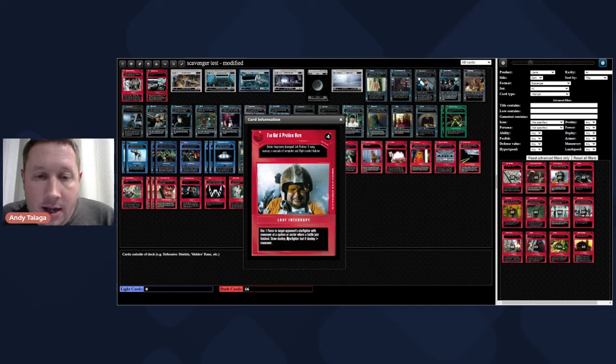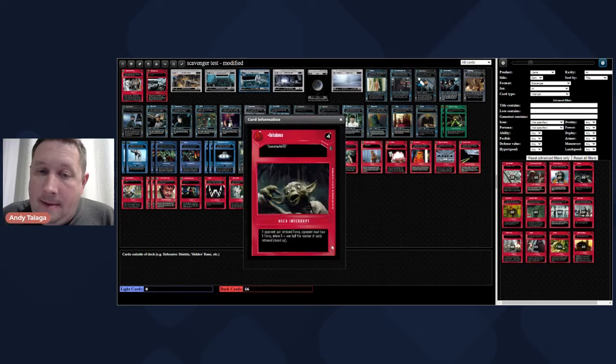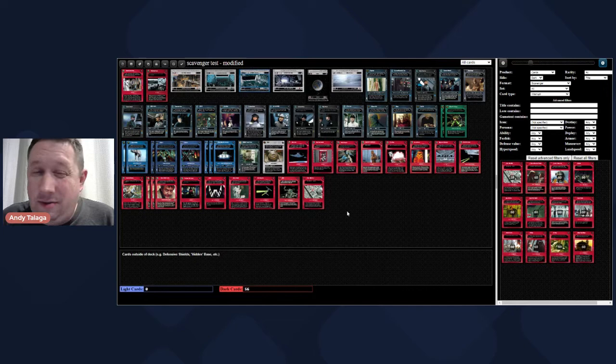I've Got a Problem - use one force to target opponent's starfighter with maneuver at a system or sector where battle just finished. Draw destiny - starfighter lost if destiny is greater than maneuver. I don't have great destiny in this deck, so we're not going to play that. Imbalance - if they just retrieved force they lose half X rounded up. There's not a ton of light side retrieval, so we can pretty much discount Imbalance.